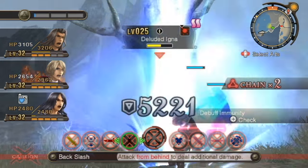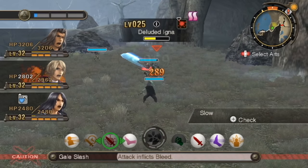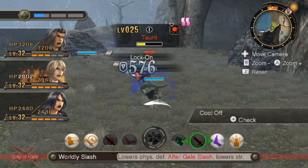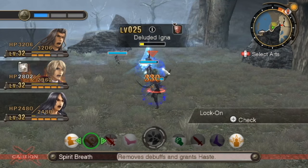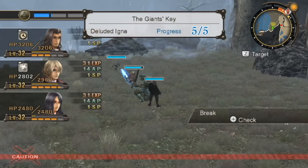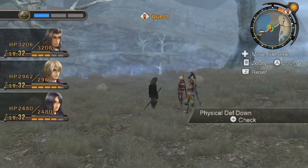I'm gonna do Backslash even though it's from the front — yeah, it still does 5,000 damage. Sharla is using Cool Off. I need to get into the habit of looking at Sharla before doing chain attacks to make sure she's not doing something that prevents her from participating. I also need to get into the habit — I've been playing as Dunban a lot off-screen over the last two sessions.